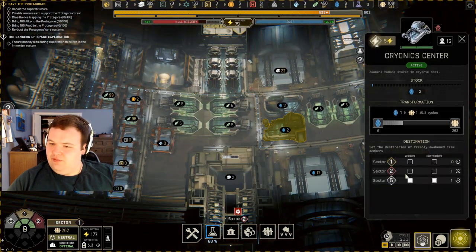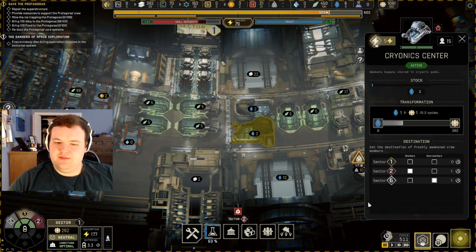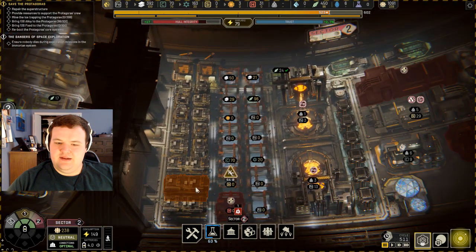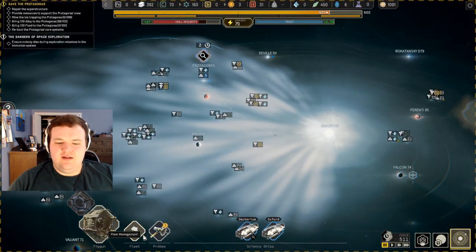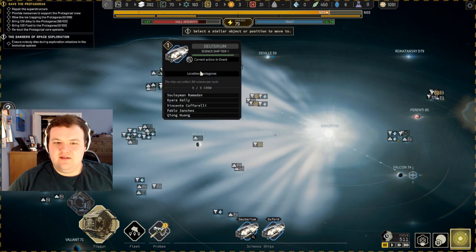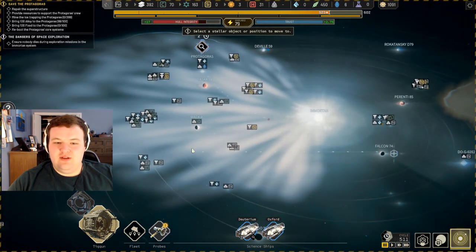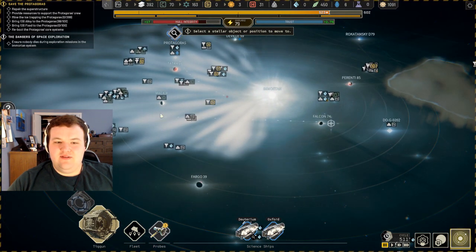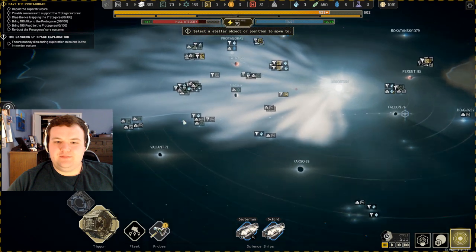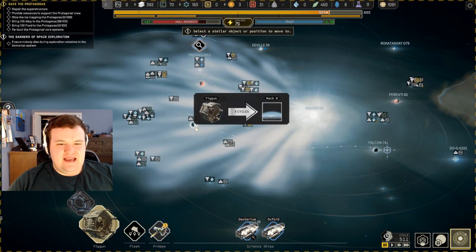Let's start shifting — we'll put workers over to sector two. Did I have to move the ship over there? I completely forget. 4.1 cycles — and I wouldn't be able to do that on the power. 3.1... 2.7. Okay, we'll move the ship over to there just in case.